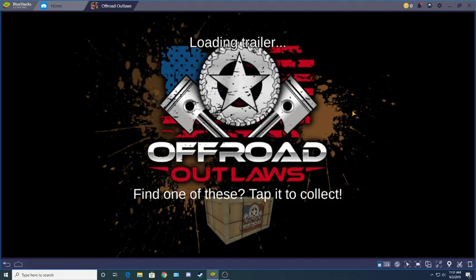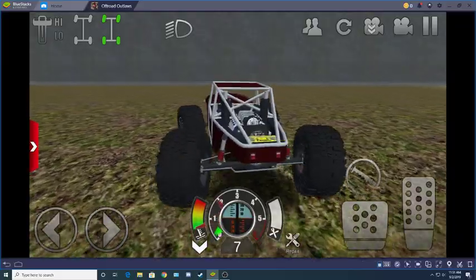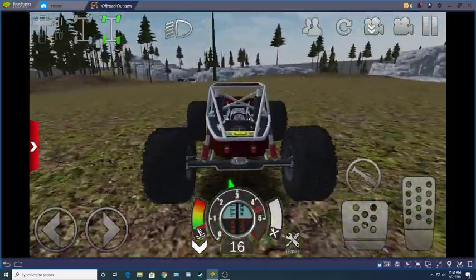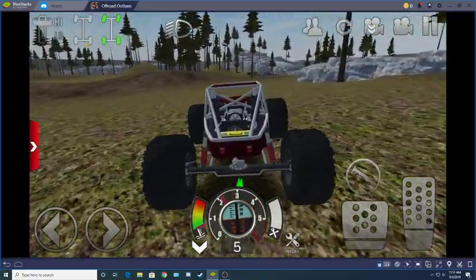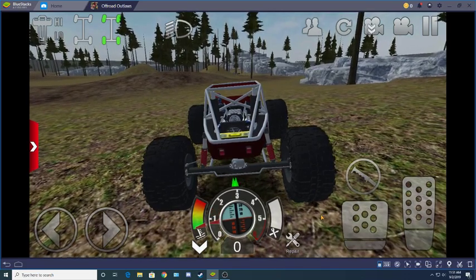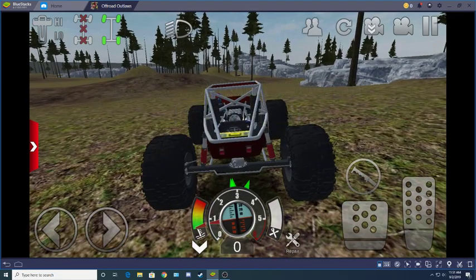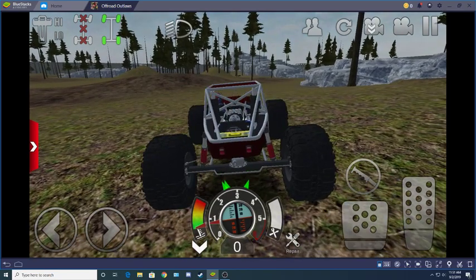Alright, I just got my Xbox controller working with BlueStacks, got everything set up the way I want it. I'm using my D-pad for steering. My Y button is set up there, and I've got my B set up for front and rear drive.